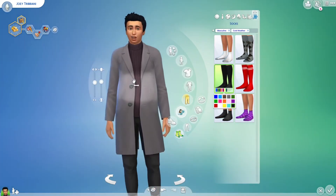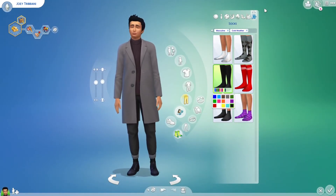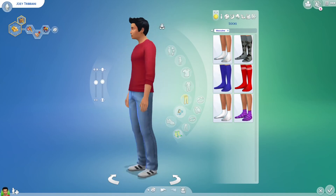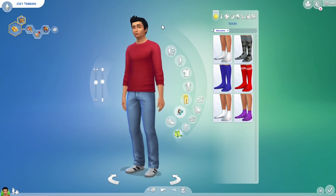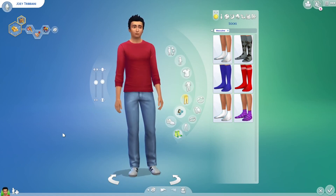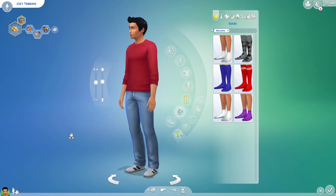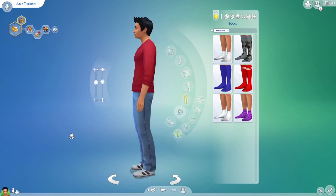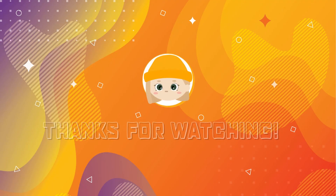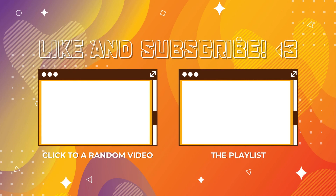I think we're kind of ready with Joey, even though I don't think it looks like Joey at all. I just cannot do men in Sims — well, I can't really do women in Sims either, so I just cannot do Sims. But this is what you got. I hope you liked it. Next time we're doing Chandler, and then we can do their house. See you next time, bye bye!